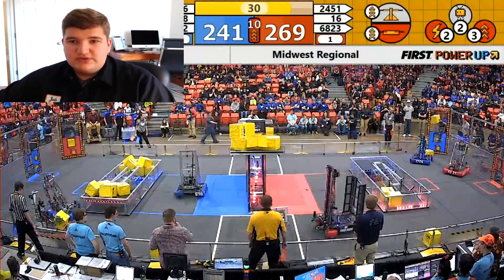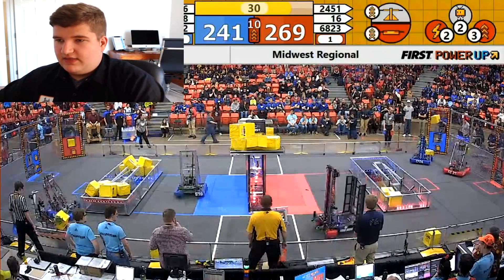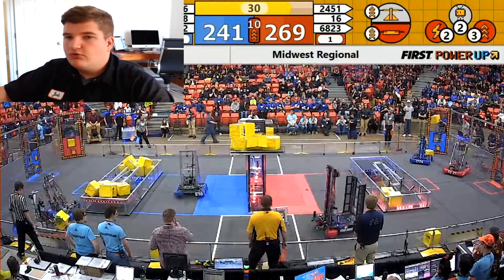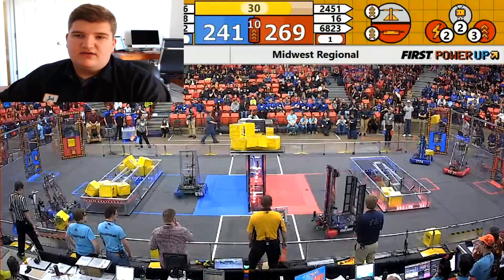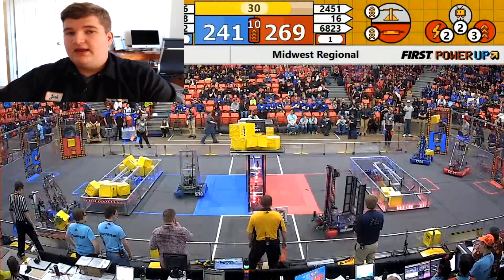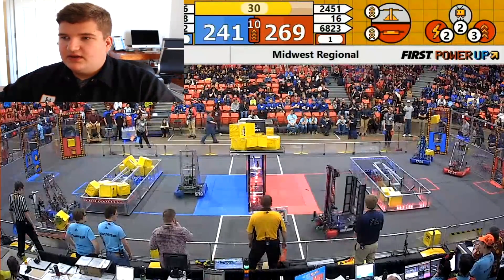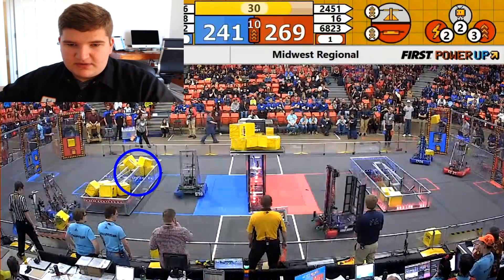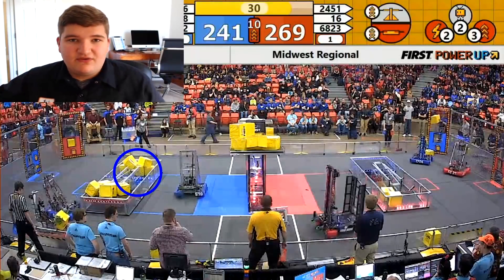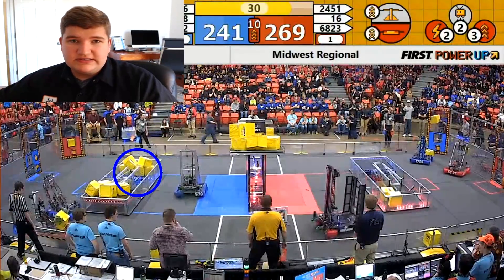The red alliance has just under a 30-point lead and they just activated their boost power-up, which keeps them level for the next 10 seconds and negates any comeback. After the boost, blue will gain 2 points per second compared to red's 1, so they'll be gaining points but won't have enough time. This is where the vault cubes come back to haunt blue — because they had to put so many on their switch, they only have 3 in their vault and can't get those 5 points per cube, the forcing, or the Levitate for 30 to 45 total points.